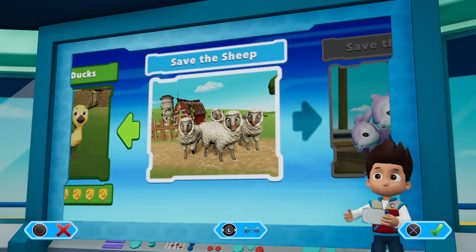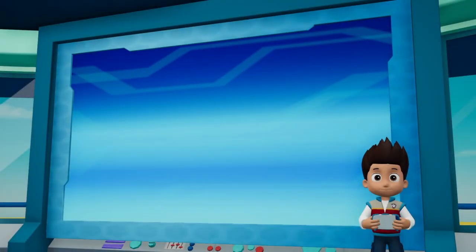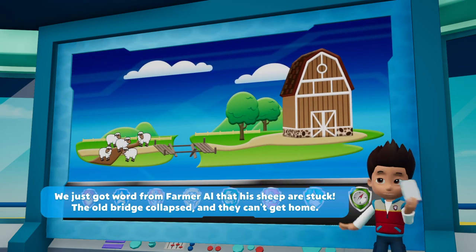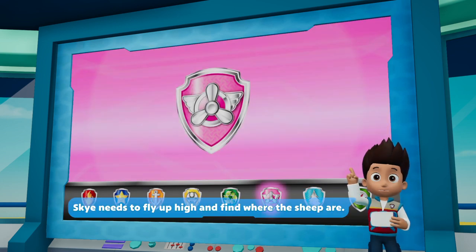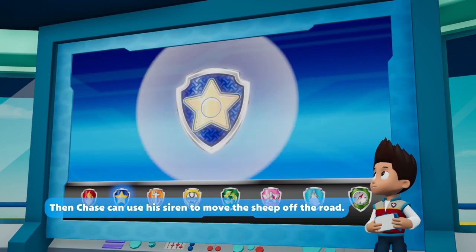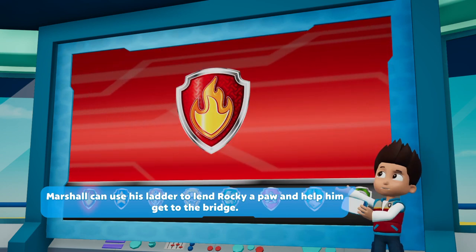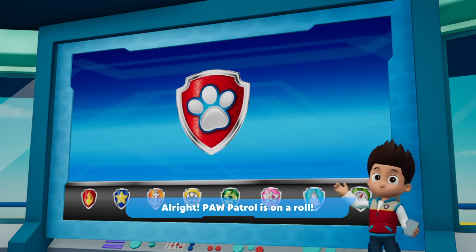The next mission is Save the Sheep. We just got word from Farmer Yumi that his sheep are stuck — the old bridge collapsed and they can't get home. Sky needs to fly up high and find where the sheep are. Rocky needs to repair that bridge so the sheep can get home safely. Chase can use his siren to move the sheep off the road, and Marshall can use his ladder to help Rocky get to the bridge. Alright, Paw Patrol is on a roll!